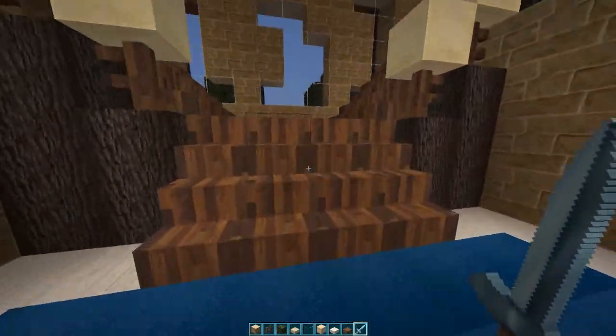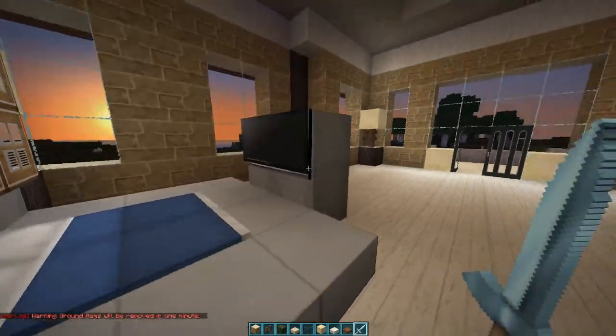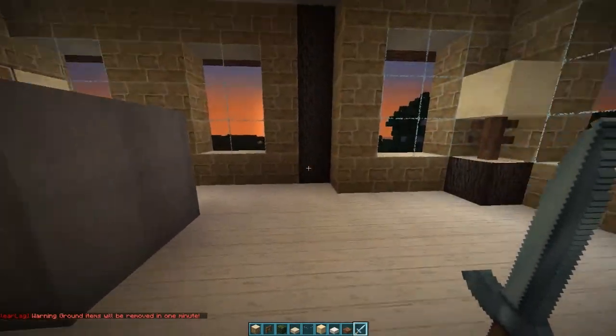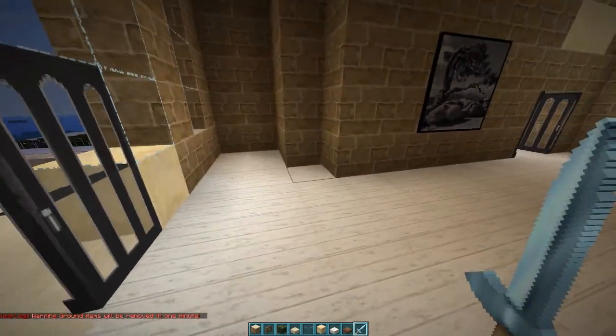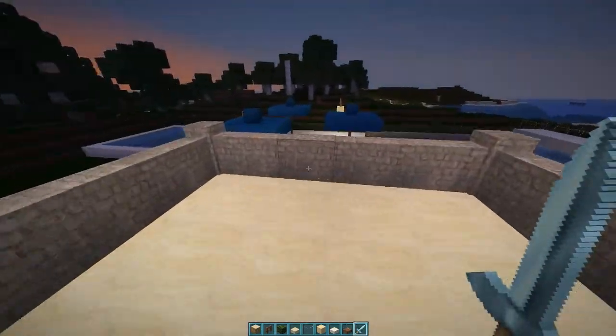Let's go upstairs. This is the bedroom here with the TV. Pretty much they're all going to look like this. Maybe in this corner I'll put a bathroom — I haven't decided yet. Here's the walkout.